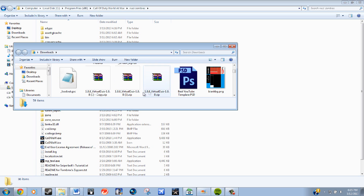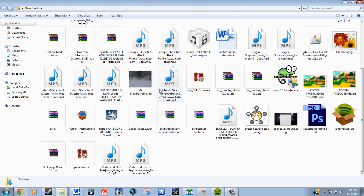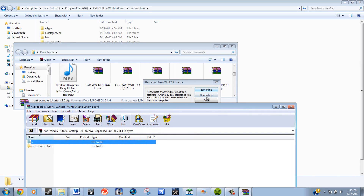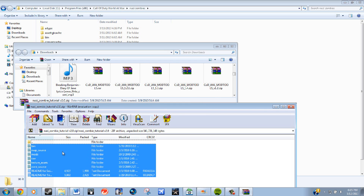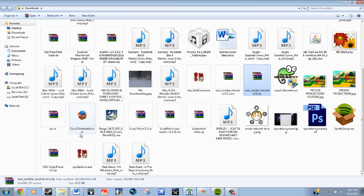Once you have that done, download the Nazi zombie tutorial v2.0. Once downloaded, open it up in WinRar, highlight everything inside, and drag it into the mod tools folder just like you did with the mod tools — overwriting and replacing whatever files need to be replaced.